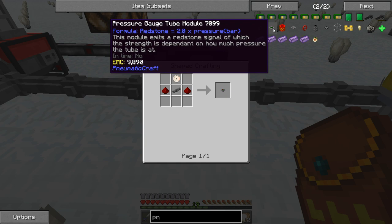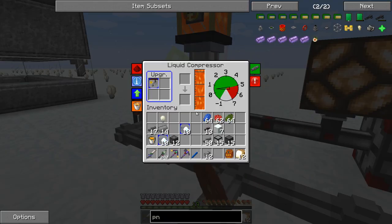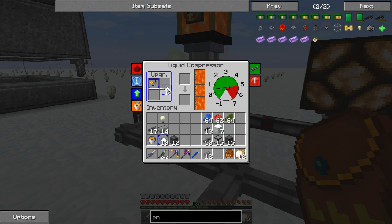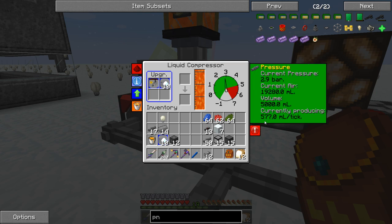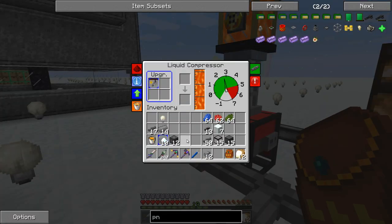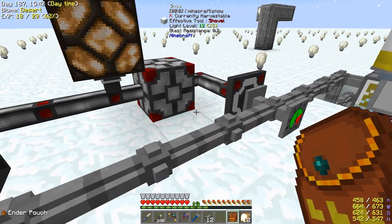The formula is: redstone equals 2 times the pressure bar. So if I wanted to set it to 4 on pressure, by my math it would be 8. But it seems to race right by that. So 6 should stay at 3 but watch it go over 3. Want to see these things move into overdrive? Now let's see what we're putting out - 577 milliliters per tick. It was putting out 10 before. Watch how fast this thing fills up, and I've got two of them on here.